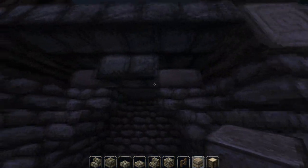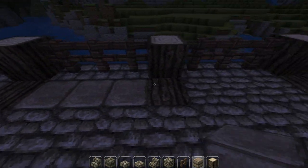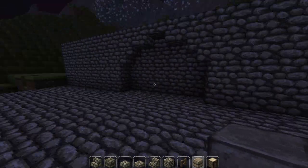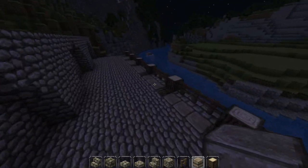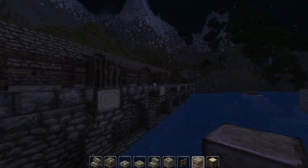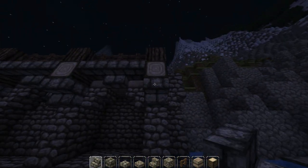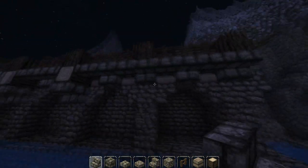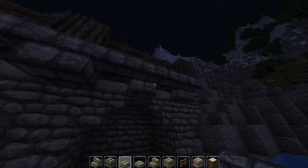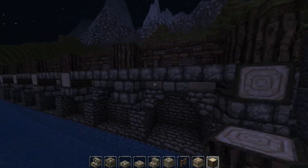It looks alright actually from underneath. I quite like that. And I definitely like it from up here. Just making these walls a little bit more interesting. I'm going to change these to be the stone. What if I did that - or would that make it too flat? Which is a little bit too flat. No, I think I preferred the wood sticking out. The wood's good.